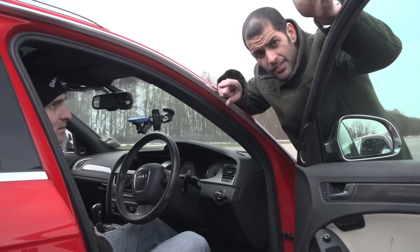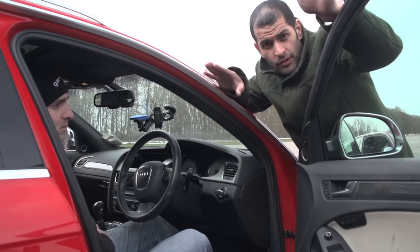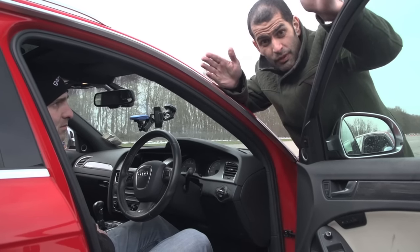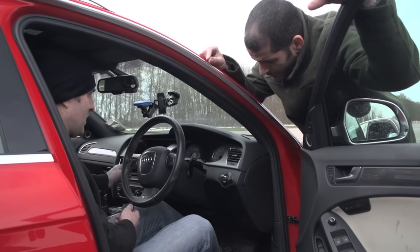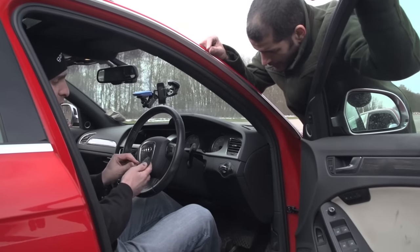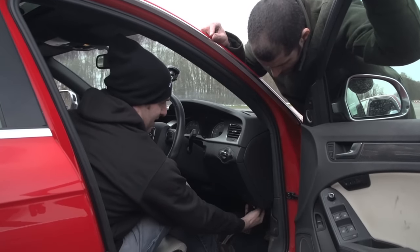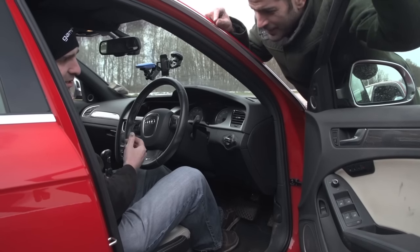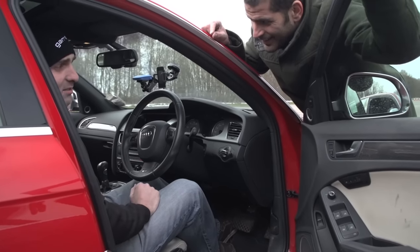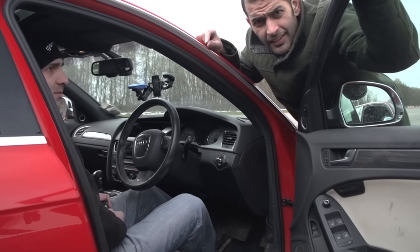Look what it takes to make a B8 S4 go from 333 horsepower to something beginning with a four. Watch this — it'll blow your mind. Kev, show me. Ignition on. Switch into performance mode with your SPS. Make a beep. Find the diagnostic port. The bleep indicates we'll switch to performance mode. And that's it. Engine on. Off we go.